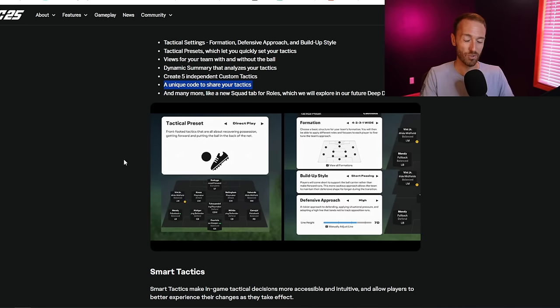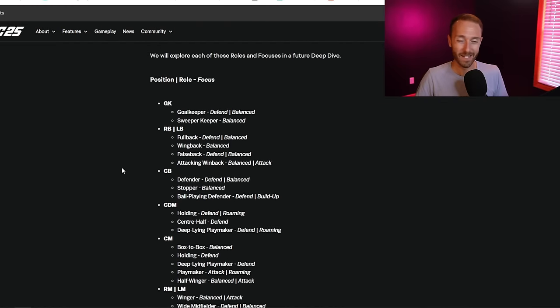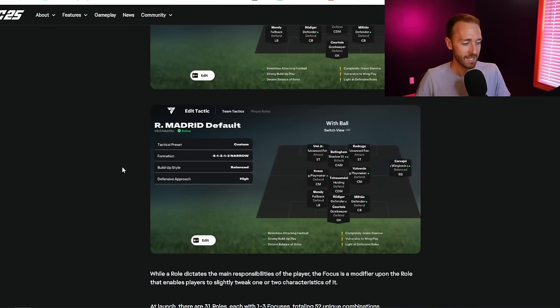So that's going to be an interesting aspect of tactics this year. Everything in FC-IQ looks good. There's still going to be a meta, but it's going to be about whether we can find our own ways to counter that with all the customization in tactics in FC-25.